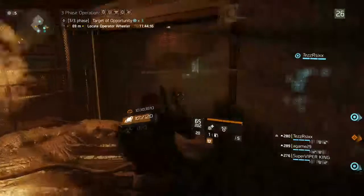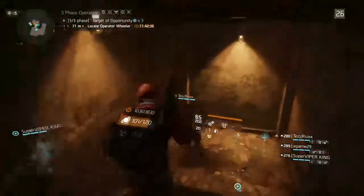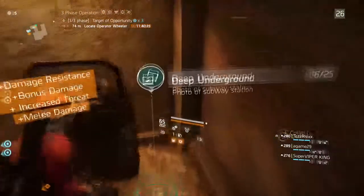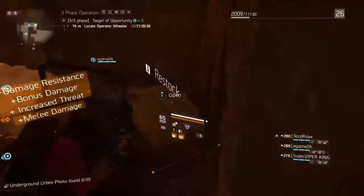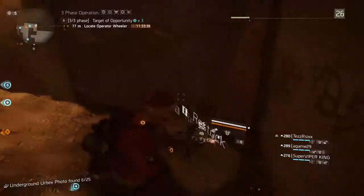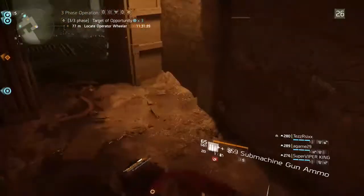A lot of people say the Underground is one of the better places to get The House exotic. I'm not sure if it's guaranteed or just RNG — I think it's just how it works since everything drops from everywhere now. But it does seem to be a popular spot for that.